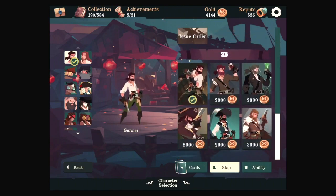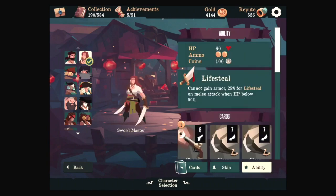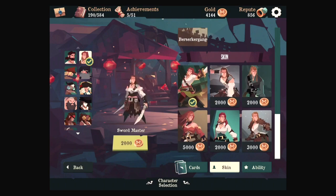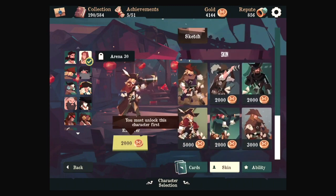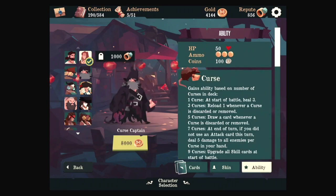Anything different? There are new skins. Do you get anything from the skins or they're just cool? They're just cool. Apparently you unlock this at Arena 30, if you don't pay 5k. So you have to unlock it by reaching Arena 30, but then you can buy stuff. I haven't unlocked the Explorer yet, or the Cursed Captain.